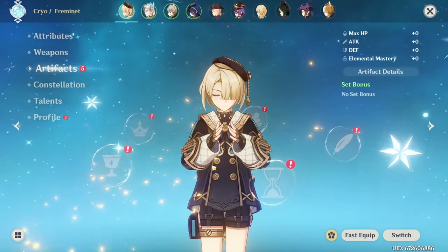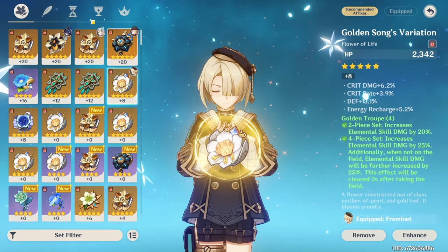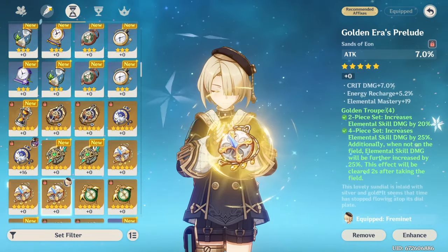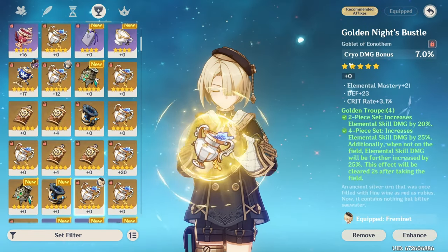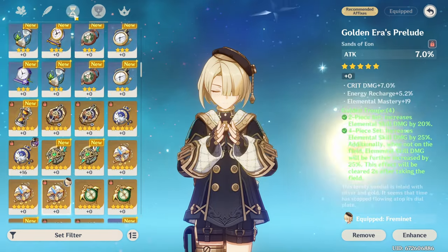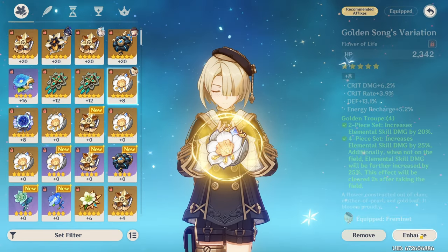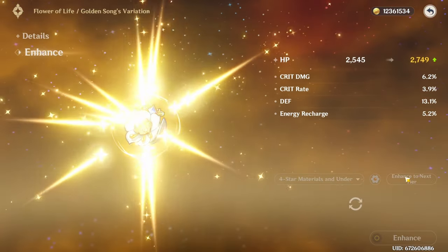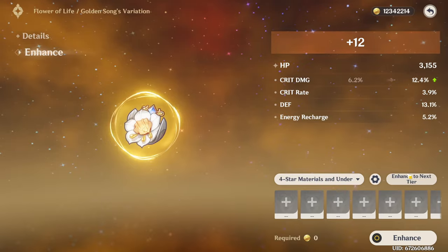For artifacts I'll probably run Golden Troupe because of the elemental skill damage bonus - we can't get the full four-piece buff but we get most of it, and I have pieces for that. The pieces we're running: a four-line double-crit start piece, ATK sands, a Cryo goblet, and an off-piece circlet running crit rate. Let's level these all up - hopefully we just hit the crits. Crit damage, there we go - awesome.